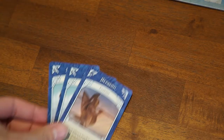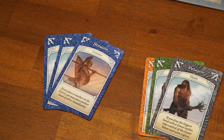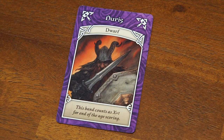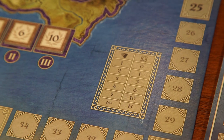Now let's cover all the unique tribe leader abilities. If a Centaur is the leader and you place a control marker, you may immediately play another band of allies from your hand before discarding the rest — this second band can also place a control marker and trigger another leader ability. If a Dwarf is the leader, that band scores points at the end of the age as if it had one additional card in it.